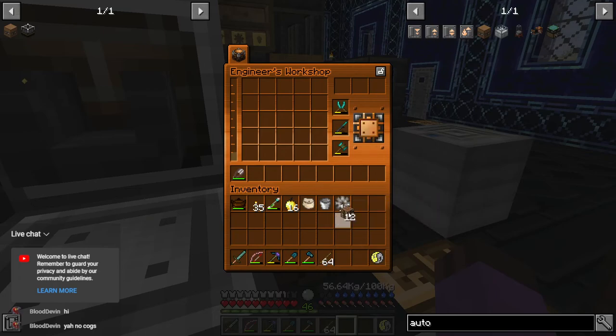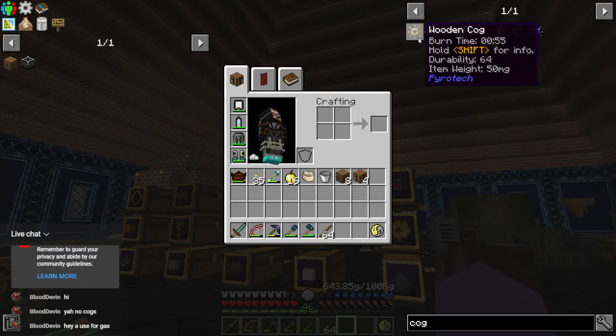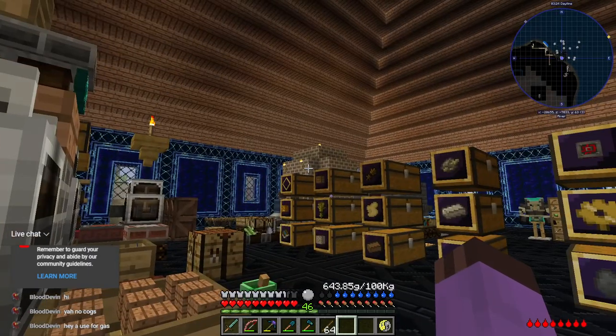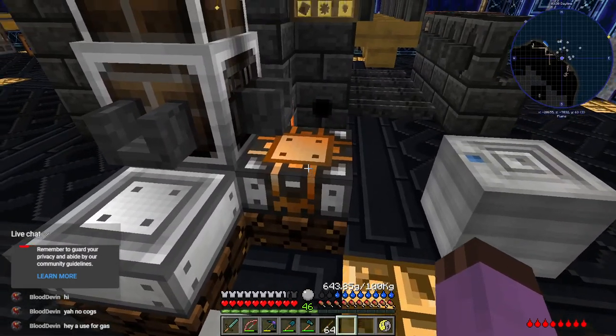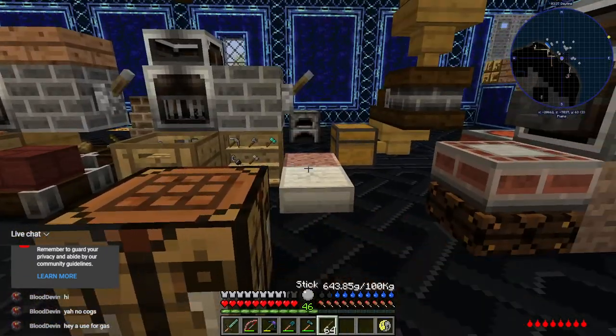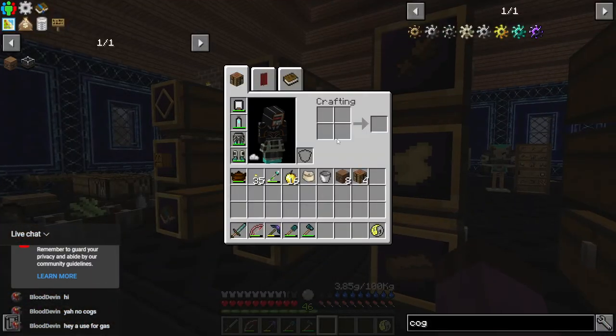That's a lovely pile of components to make a lovely pile of these auto work benches. I'm not going to craft all of them just yet. How many am I going to need? One, two, three, four, five, six, seven, eight — hot damn. We're going to be using a lot of gasoline. That's another reason I want to get the cog dance done — everything BuildCraft uses runs on gasoline.